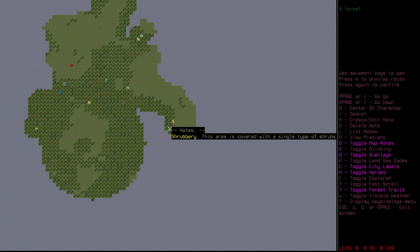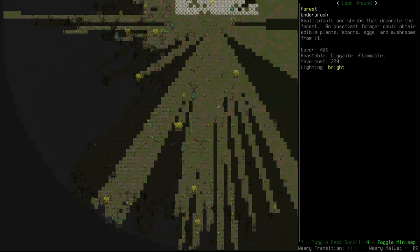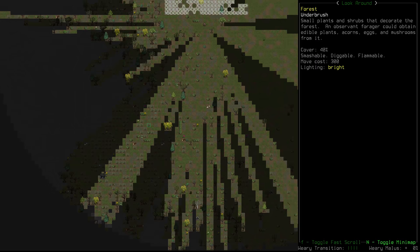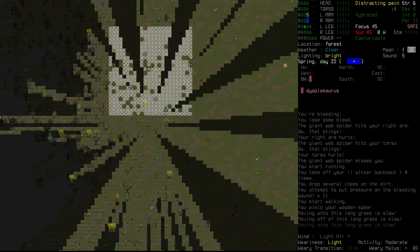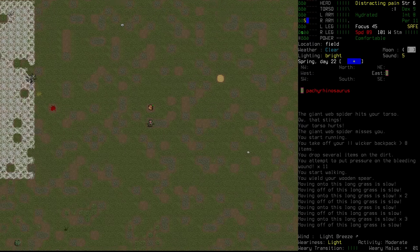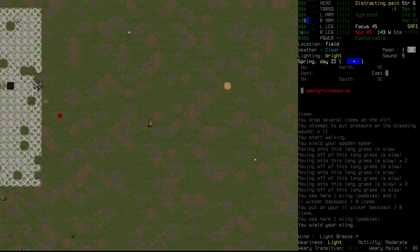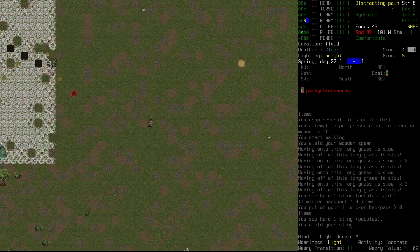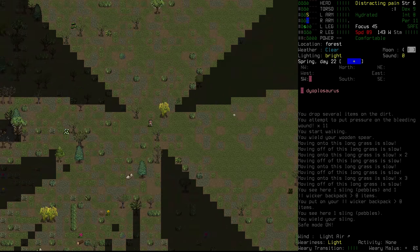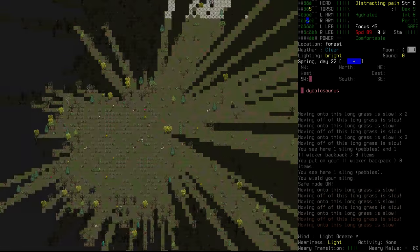We've got something else on the map - shrubbery. What kind of shrubs are we looking at though? It looks like it's just underbrush, so quite useful for us to find eggs and other such things. And we can harvest these - there's no reason that we shouldn't harvest them. And I think that's maybe what we'll end up doing if we can't find this spider, because they will eventually become harvestable again. So we'll pick up our backpack and definitely pick up the sling, store it in our inventory for now. We did have that spider bleeding - just a minor bleed - not enough to really piss it off, but it seems to have run away, at least for the time being.